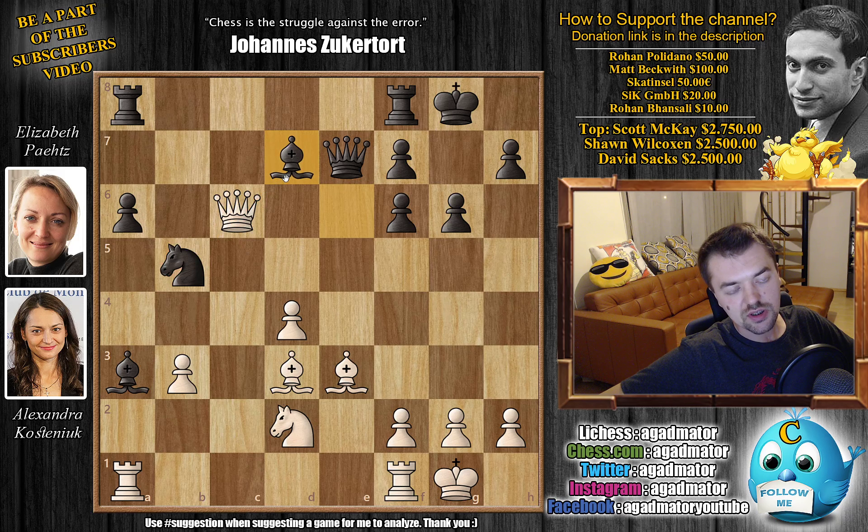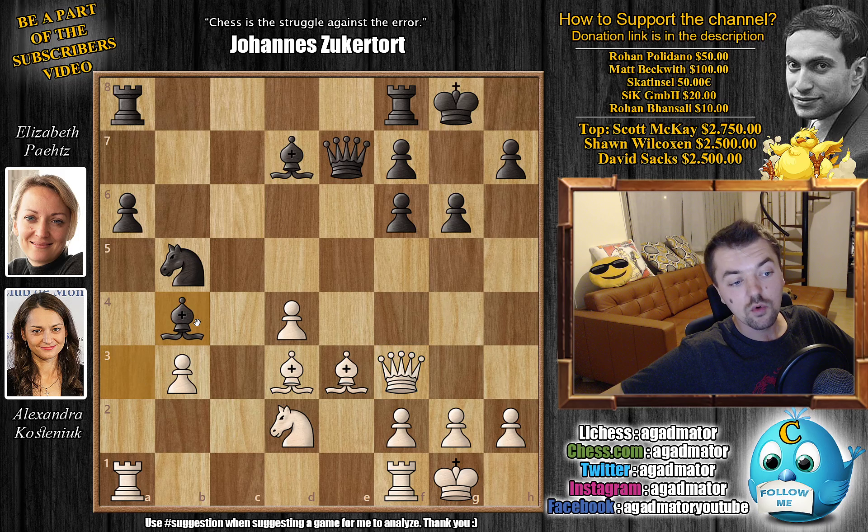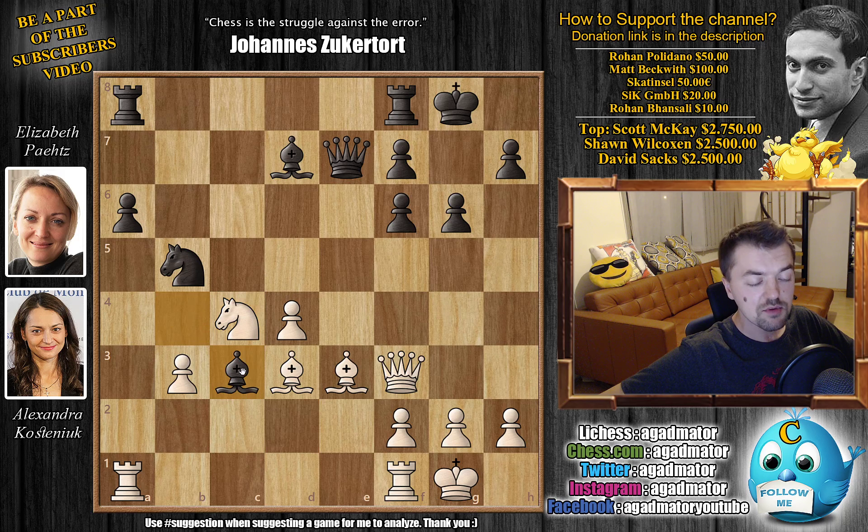The knight will either come to e4 to pressure f6, or get to c4 to put more pressure on the bishop, or transfer to b6 then d5 then f6 — that's the idea behind knight to d2. We could go rook f to c8, but instead bishop back to d7 pushes the queen back and adds more protection to the knight. Queen back to f3, and now bishop to b4 with the idea of bishop to c3, with a double attack on the rook and d4 pawn.